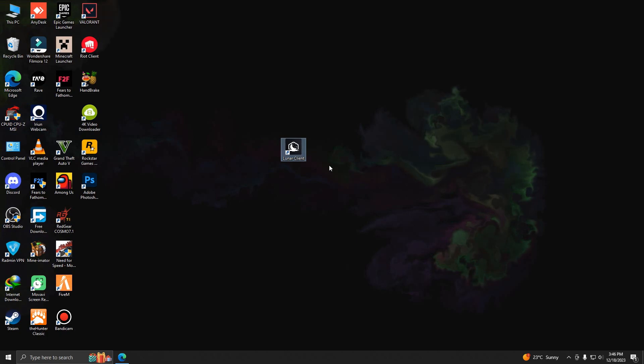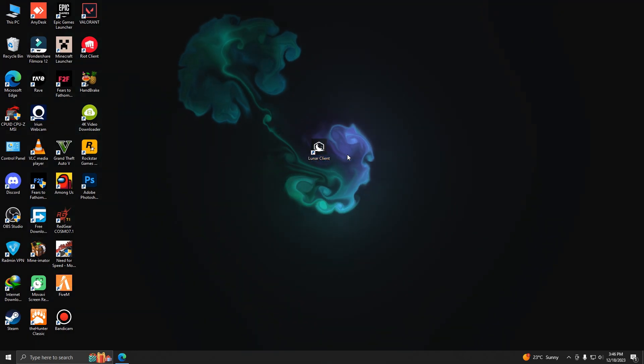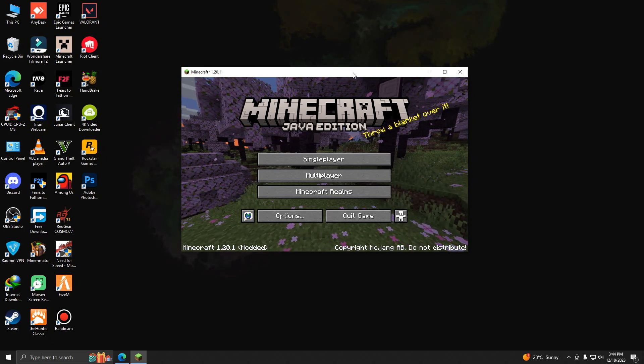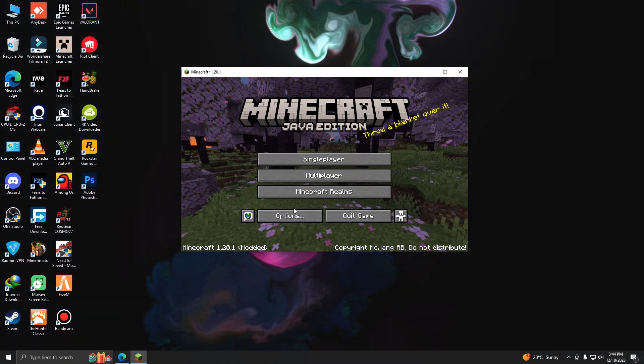One more thing: if you use Lunar Client or other third-party clients, don't use them because these clients are more resource-intensive and cause a laggier gameplay experience. Just use the vanilla Minecraft launcher — the game will be more laggy because of those clients.